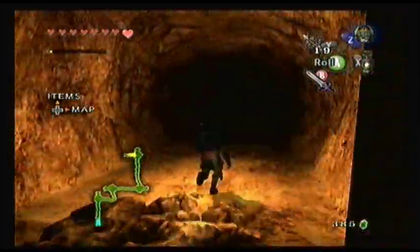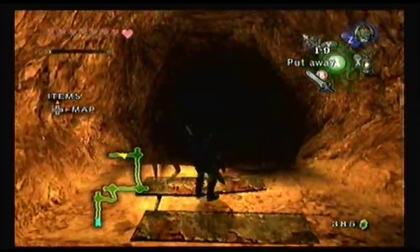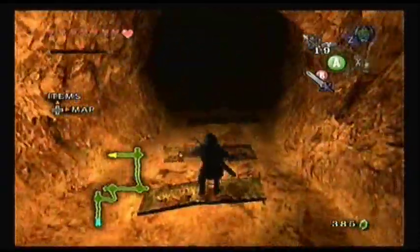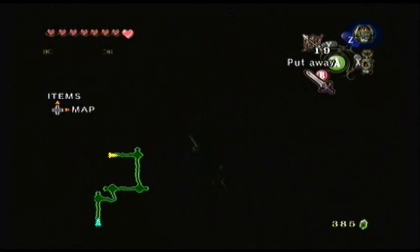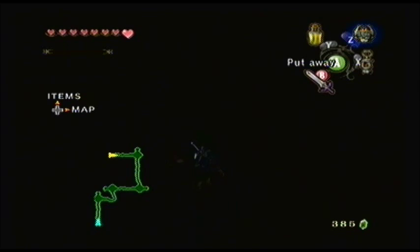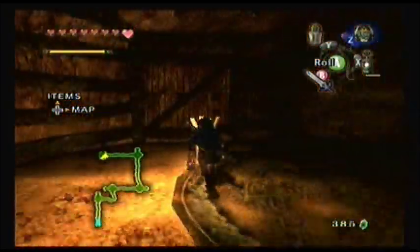Hopefully my lantern doesn't run out of oil, and if it does, I can just restock. This section got me the first time — there's an area where you have to jump down a bunch of cliffs, and there's actually a hole you can fall into. I definitely fell into it and had to go all the way back through, and I was completely infuriated. You might want to check your camera angles before you jump, even if it really doesn't seem like there's much there.